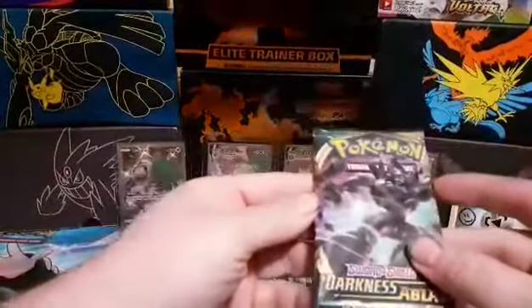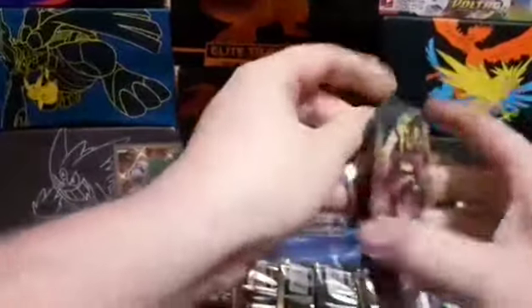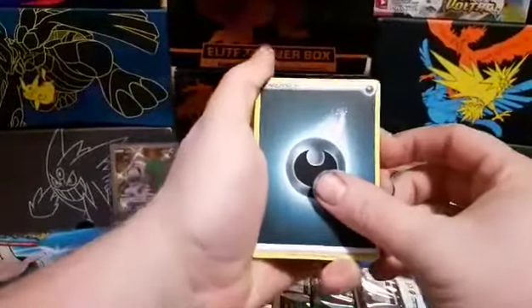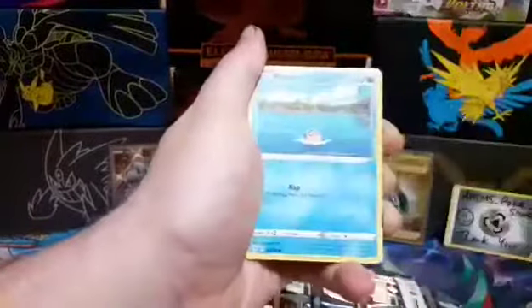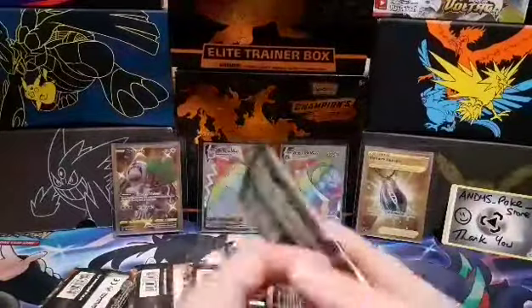We do need to pull that actual pack — it's the Grimsnarl RVMAX. We're also missing the Cessa rainbow too. I'm going to guess grass to start off. I'm going to go with dark, as it's Darkness Ablaze. We got a bird, a Combee, a Cottonee, a Paras, an Abra, a Phantump, a Ferroseed, a Soulrock, and a Drilbur. A Drilbur is our first rare. I'm going to go for this one — another Grimsnarl. There are three there, so you'd be more likely to pick one.